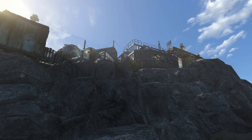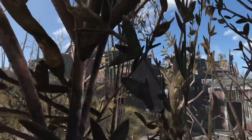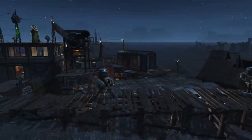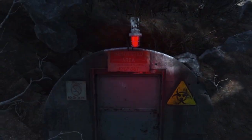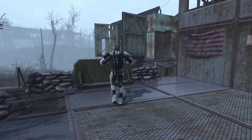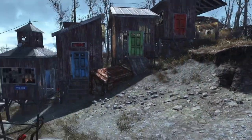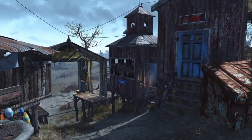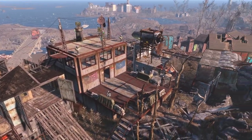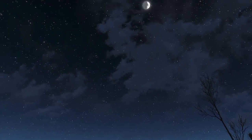Of all the locations to build in Fallout 4, Coastal Cottage has to be one of the most difficult - from the rocky cliffs to the steep slopes to the ruined building that just can't be scrapped, and of course the hole in the ground. When a viewer asked me to build here I knew I was in for a tough challenge. I packed this scrappy no-mods build full of cool features from robots to radio stations - but did I live up to the challenge? Join me for a quick tour and let's find out.